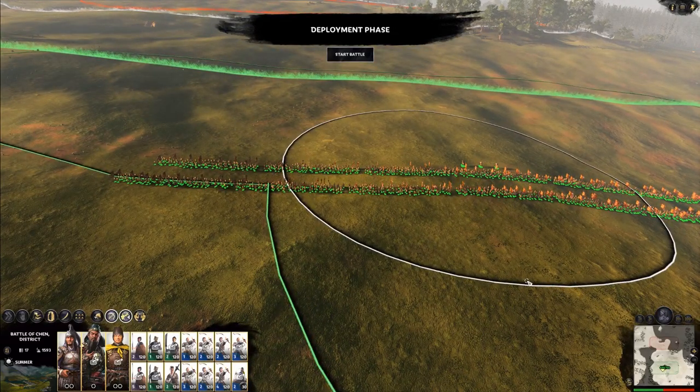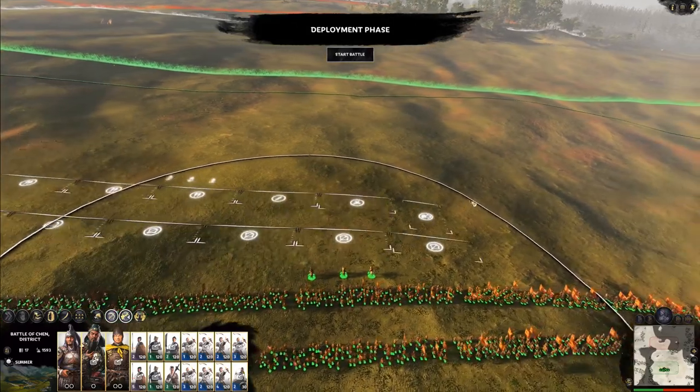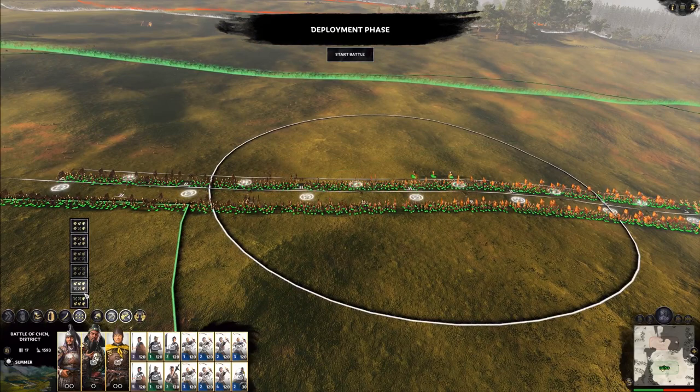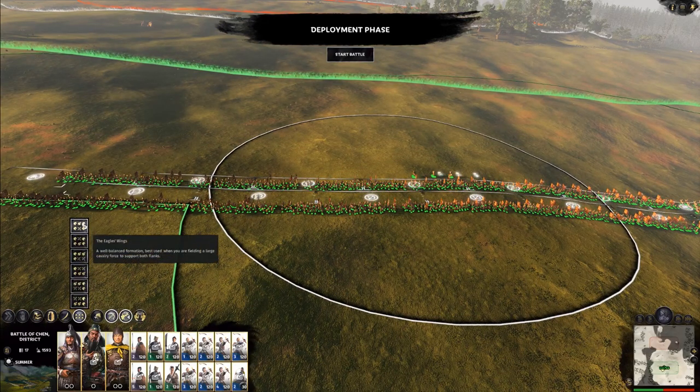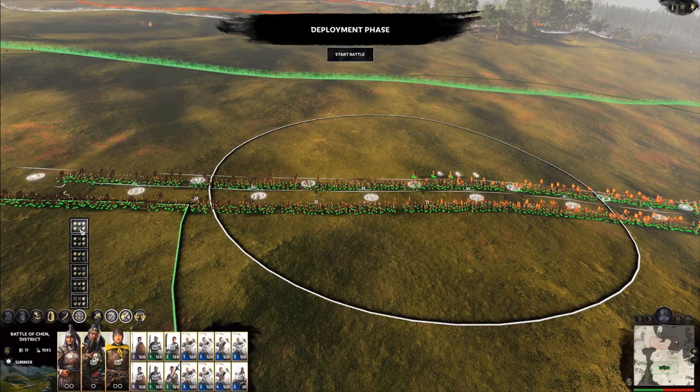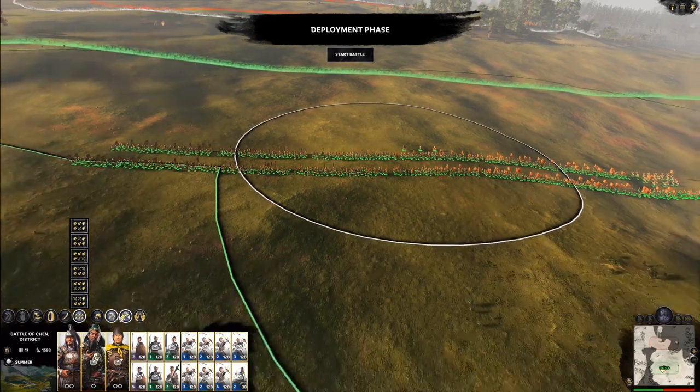This is the way that Three Kingdoms will set things up. As I drag this out, it will set them up in a formation that I select. The standard formation is eagle's wing, which we already see — you can see the cav on our left and right, spears or infantry in the center, and then archers behind them. You can configure these however you want; I typically just always use eagle's wing or set things up how I want them.